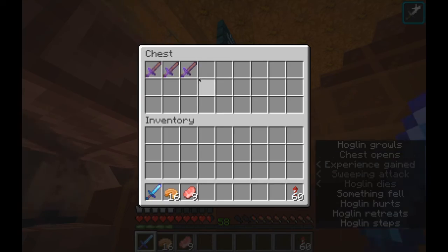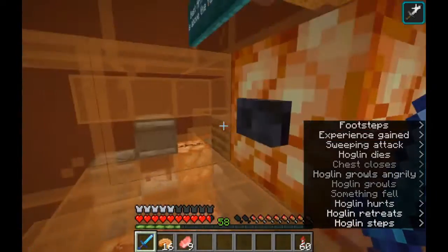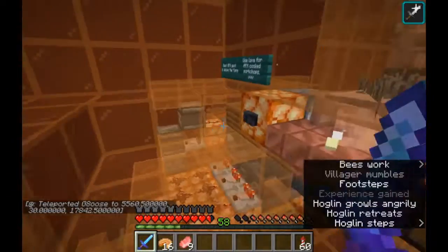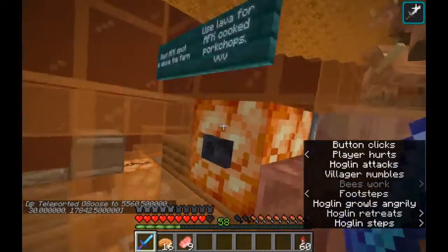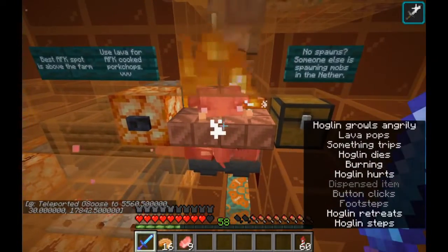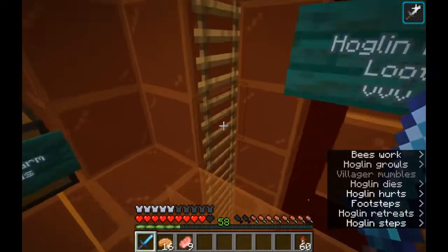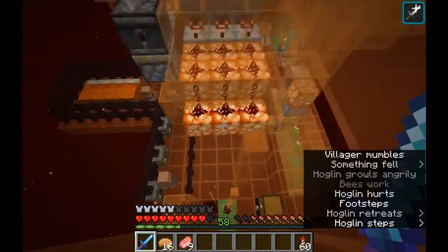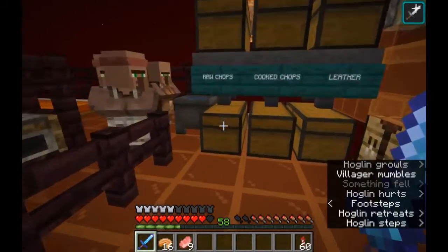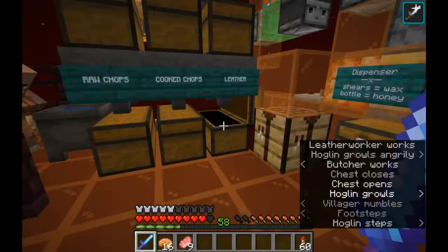There is a chest over here with some looting three swords, if you don't have one of your own. This button here will toggle the lava, so you have cooked pork chops. And on this floor we have an item sorter, so you have the raw pork chops come in here, cooked pork chops come in here, and the leather come in here.